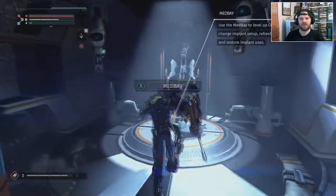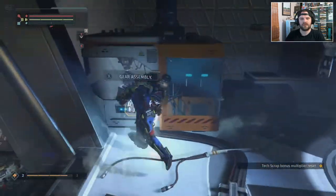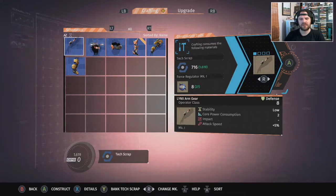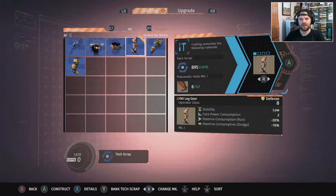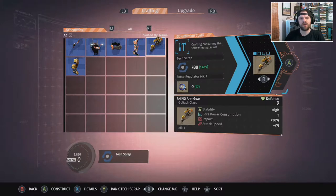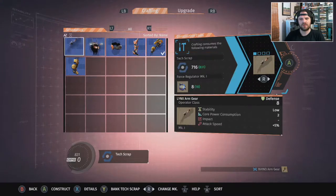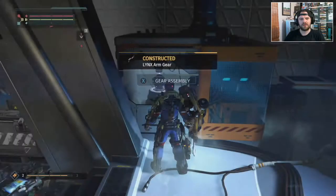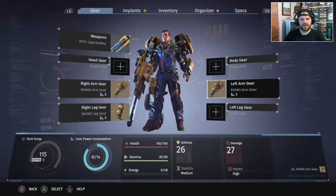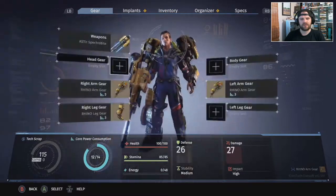Scrap at 2132. Here's the med lab — so the first time I went round the left, second time through the middle, third time where I just came from on the right, just so you get a lay of the land. Restoring health, upgrading to level 14. In gear assembly: I can now make a Lynx arm gear. Let's build that. Popping some stuff on — now I'm starting to look the business.